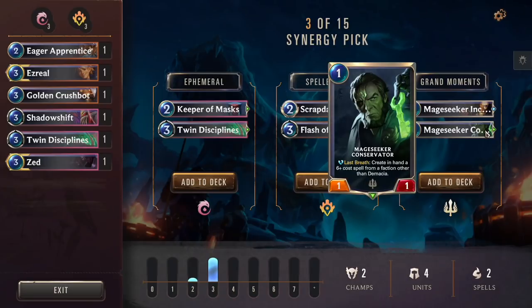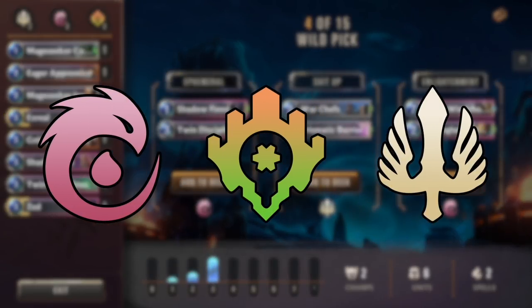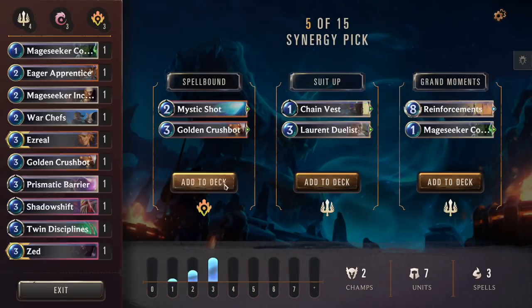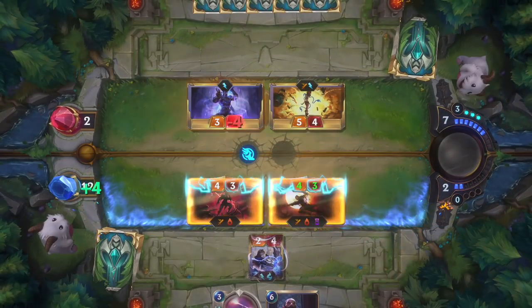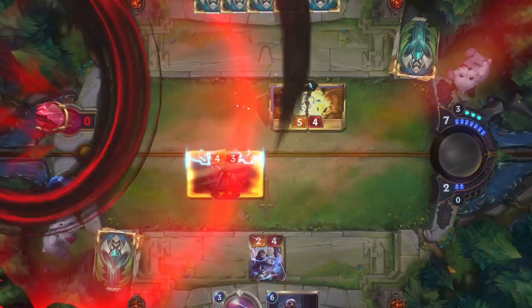You can even combine cards from three regions of Runeterra for a deck that can only be created on an expedition. No matter what you choose during your initial draft, you're guaranteed to come across more cards to support your strategy — but you'll never know which ones you'll find.